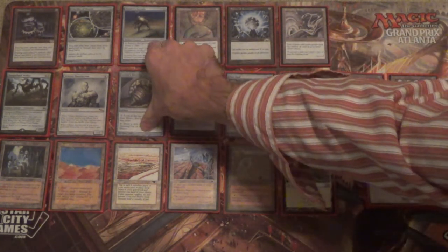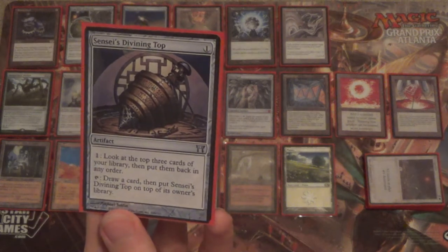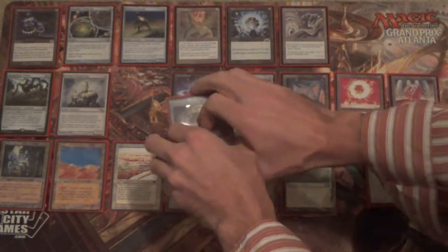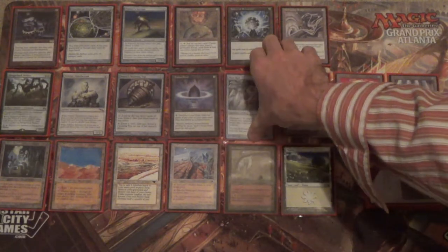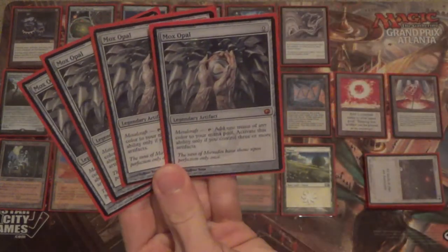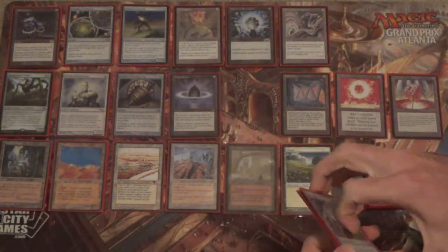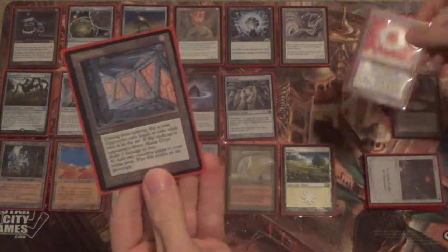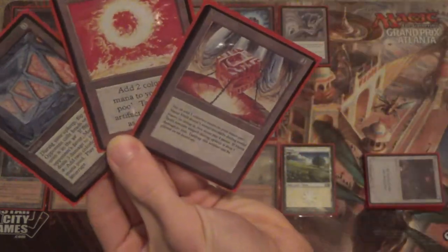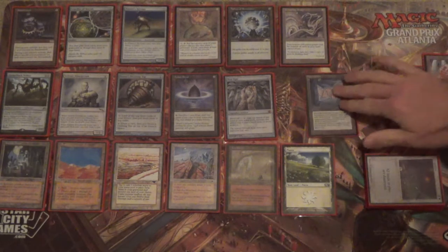Next we have a Sensei's Divining Top — it's only a one-of because it can only be a one-of. This helps smooth out our draws and make us more consistent so that we find what we need when we need it. We also have a single copy of Lotus Petal to help ramp us into our other pieces, and because we have so many artifacts, we run four copies of Mox Opal. A turn-one Sphere of Resistance is backbreaking for so many decks. We also have Mana Crypt, Sol Ring, and Mana Vault — our mana ramp package in artifact-heavy decks like this; those are auto-includes.